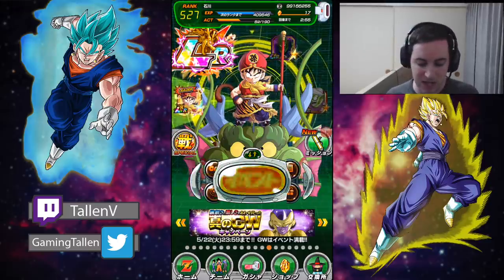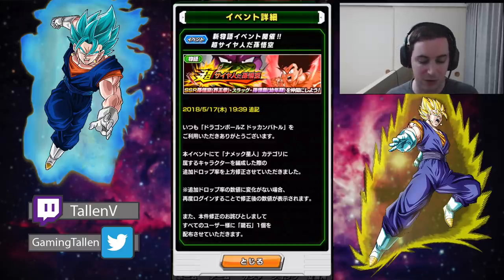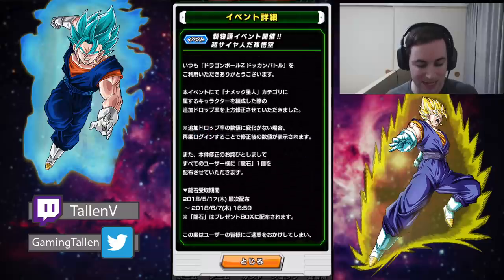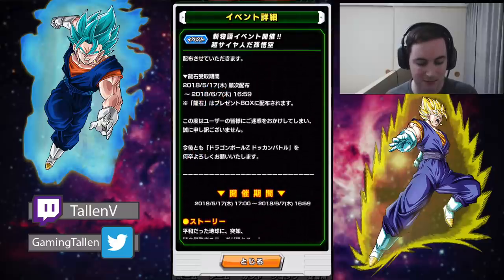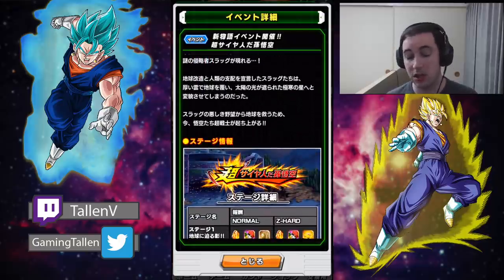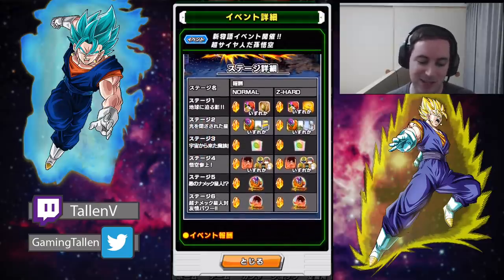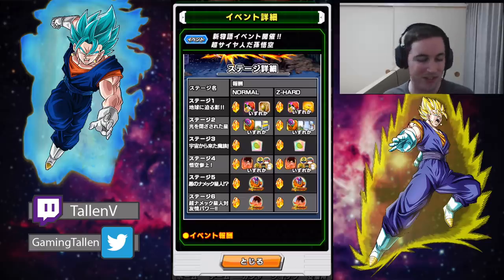So first off, if we go to the event itself — you'll see why I'm running that weird team — the event goes until the 7th, until 4 p.m. That's in June. Wow, half of 2018 is almost over. So there are six stages. On the normal and Z-Hard ones you get a stone for each of them. You can farm the Gohan on the first one, the Slug on the second one, the Kaioken Goku on the fourth one, and then the medals on the fifth and sixth for their respective characters. No biggie.